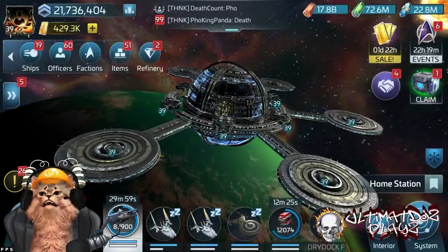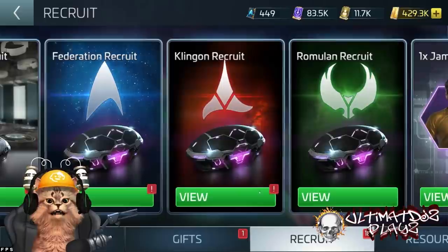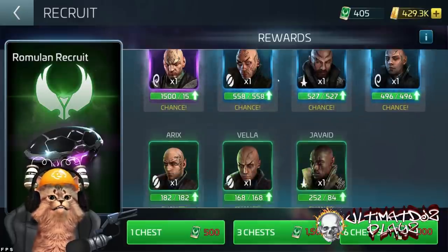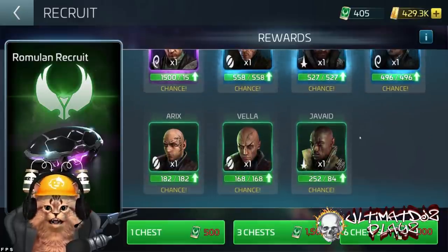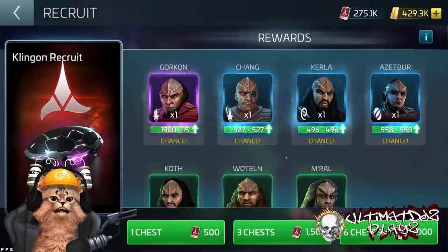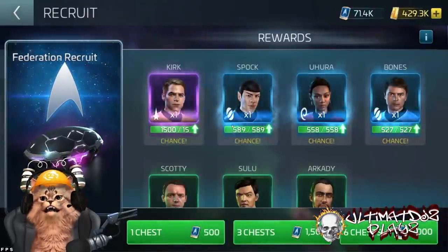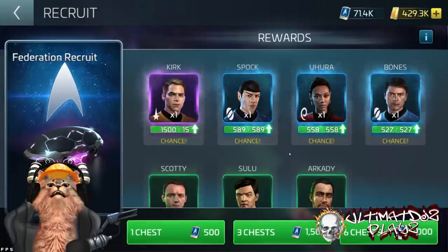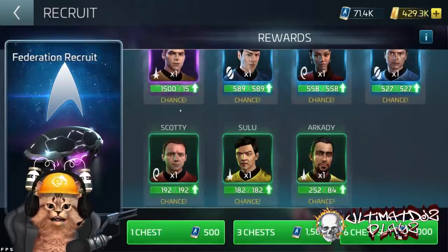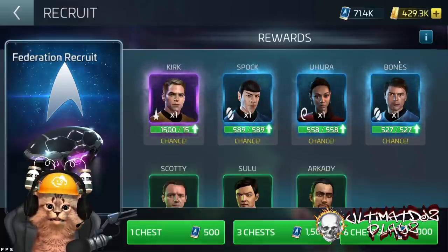Your core officers are in those recruit chests. Inside the Romulan chest: Nero, Vimut, Kumak, Livis, Eriks, Vela, Javade. Inside the Klingon chest: Gorkon — your core epic — Chankurla, Azetbor, and others. A couple of rares, a couple of uncommons, and one epic. In the Federation chest: Kirk, Spock — and this is why I recommend Federation be one you push towards. These officers are arguably among the better long-term officers in the game. I still use Kirk and Spock to this day. Bones has some very good uses as well.